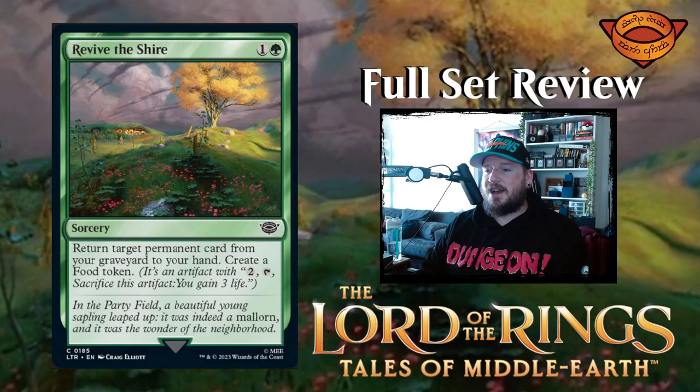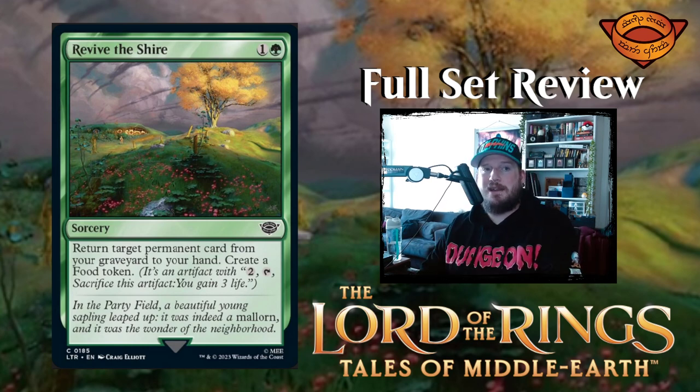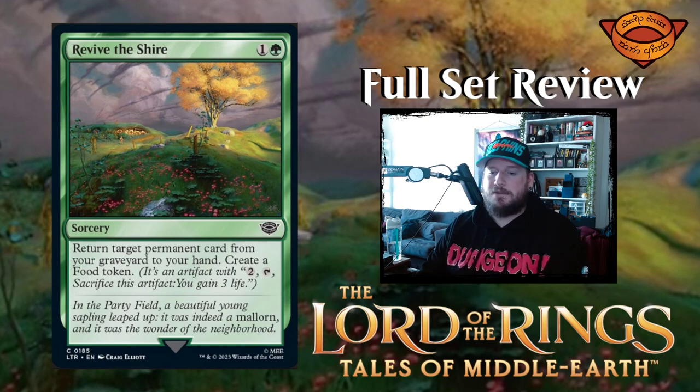Next up is Revive the Shire — one and a green for a sorcery. Return target permanent card from your graveyard to your hand and create a food token. That's not bad for two mana. It's sorcery speed, so you can't do it on your opponent's turn, but in general two mana to return something from your graveyard to your hand is really good, and you get the added benefit of a food token. Just upside, upside — two mana, very good.